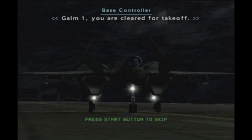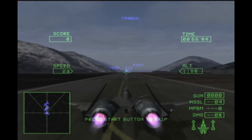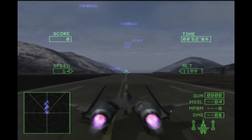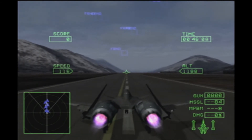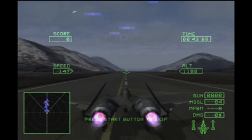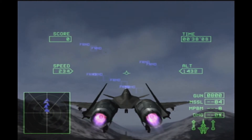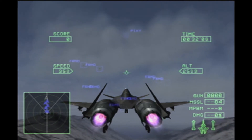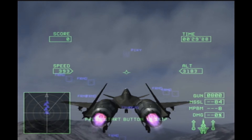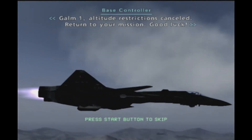Com-1, you are cleared for takeoff. Com-1, altitude restrictions canceled. Return air ratio. Good luck.